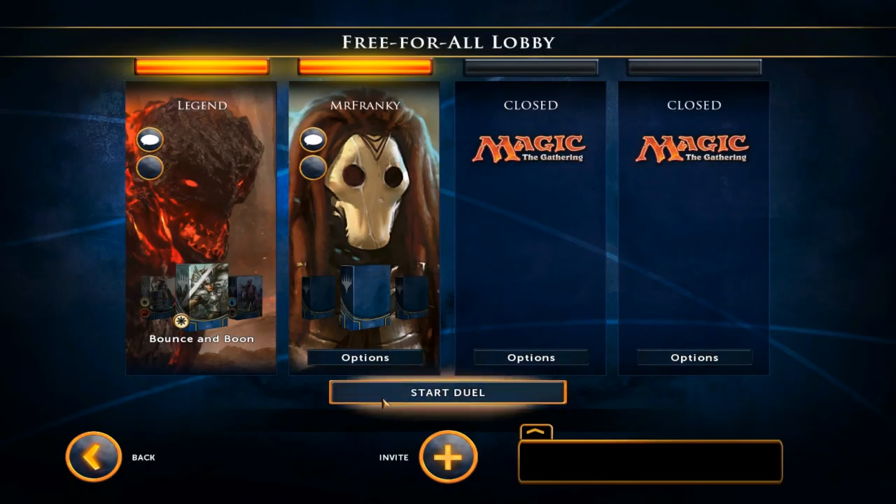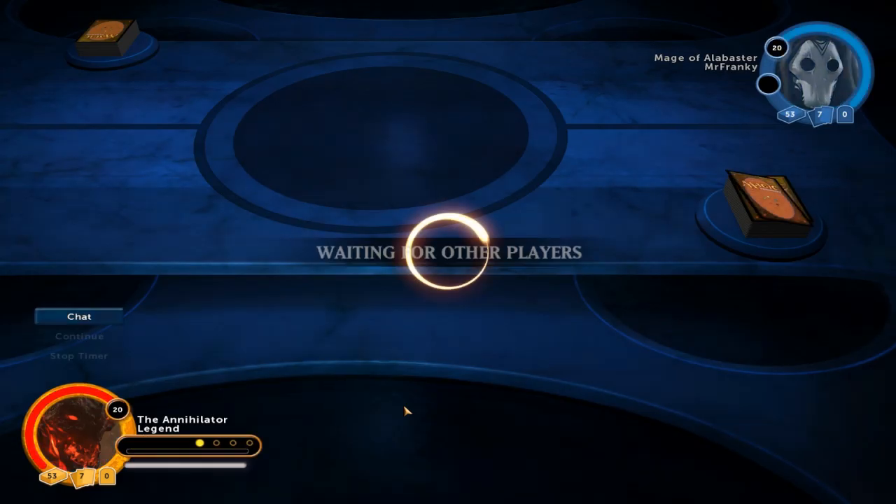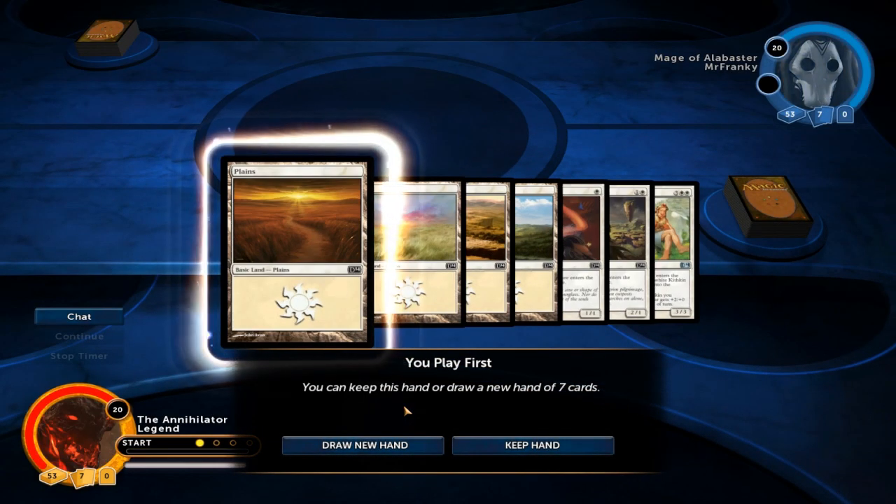Hello and welcome to another Magic 2014 gameplay. Today we are playing Bounce and Boon, the mono-white deck that tries to return its own creatures to gain incremental advantage and tries to do all sorts of shenanigans along the way.